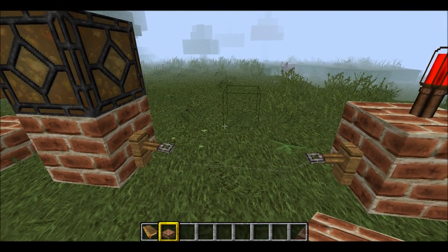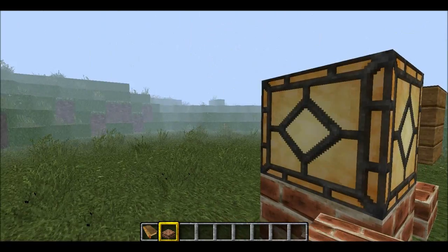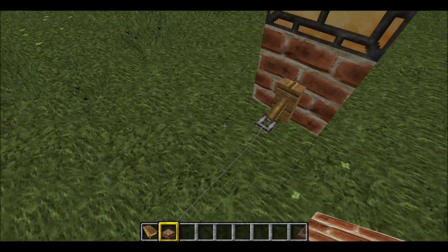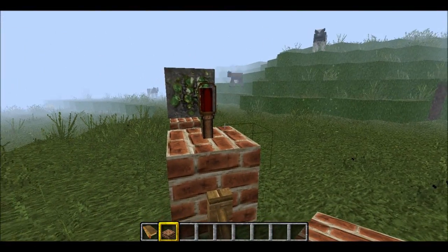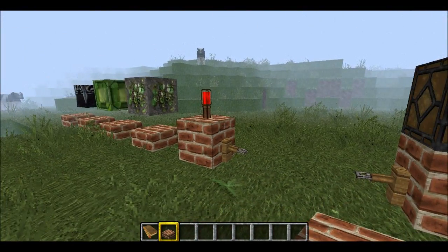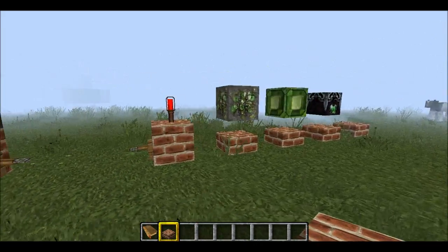You could be walking into a trap and not even know it. To demonstrate: you walk across the string and it activates — the redstone lamp turns on and the redstone torch turns off. Step back off and it resets.